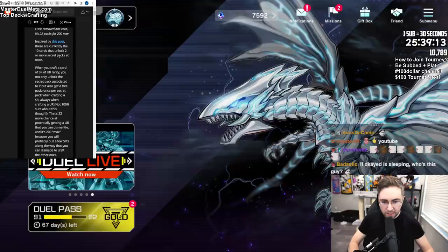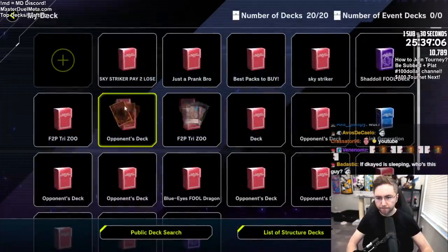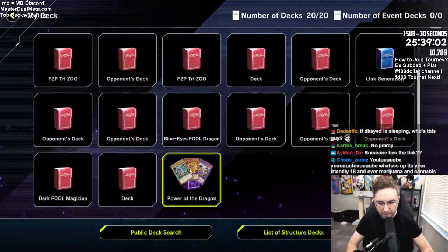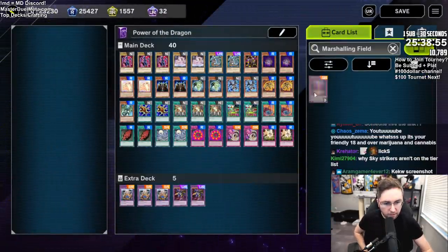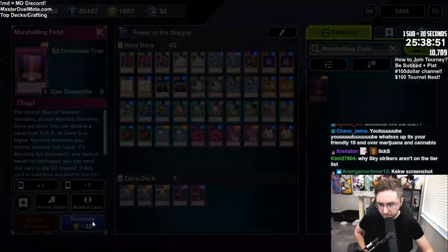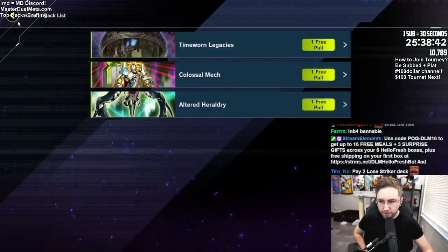We're going to have the list on the side for easy view. I'm going to go to deck - into one of my decks because I'm out of deck slots. Let me type in Marshalling Field. I don't have that card at all, so I'm going to generate it. Generate - boom. Secret pack triggered up there. Three free pulls.